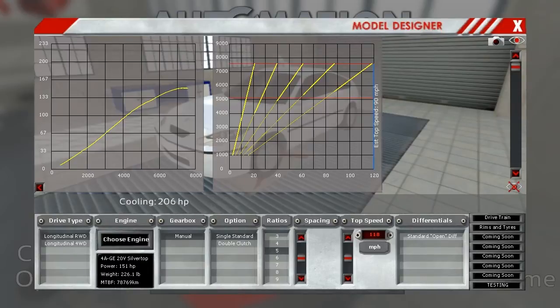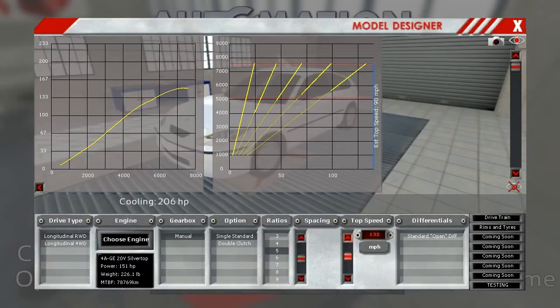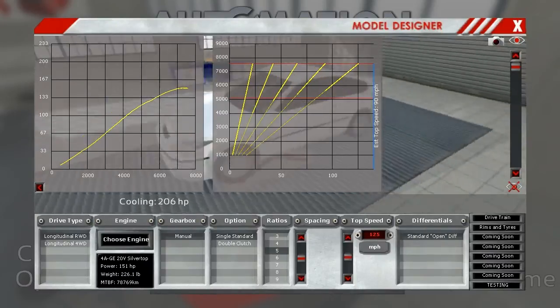That brings up the estimated top speed and the chart of gear spacing per RPM. We have a rev limit at about 7,500 on this, so you can see it's showing the peak power band. These would be your shift points — first to second would push you down below where your peak horsepower is. We'll go with a 125 top speed and a tall first gear so that second doesn't bog down too much. Just a standard open diff.